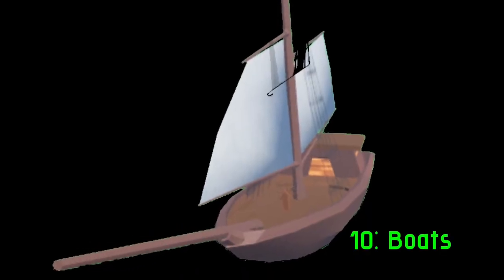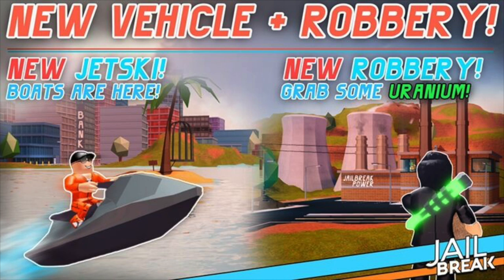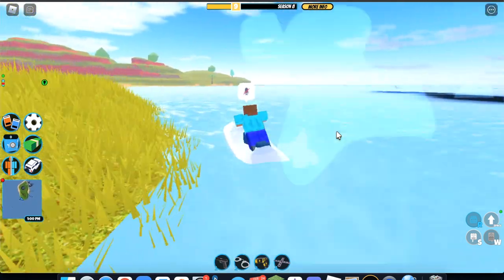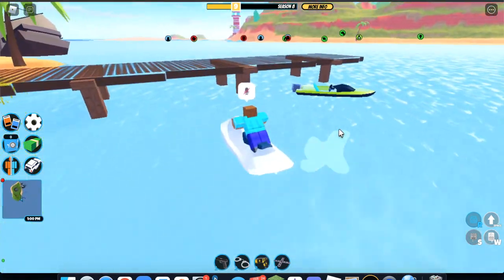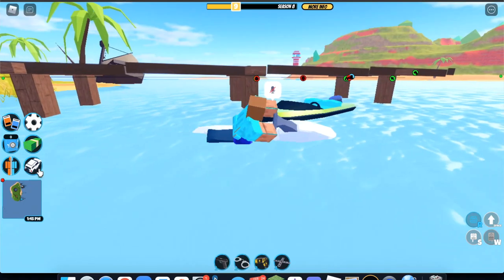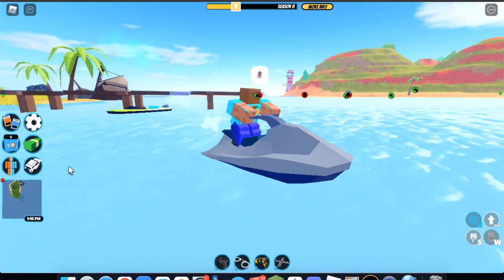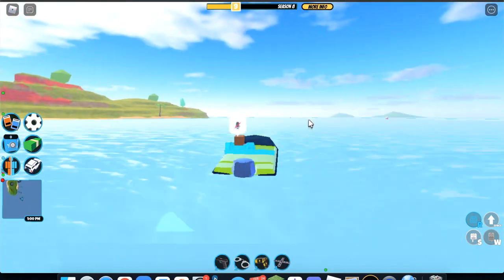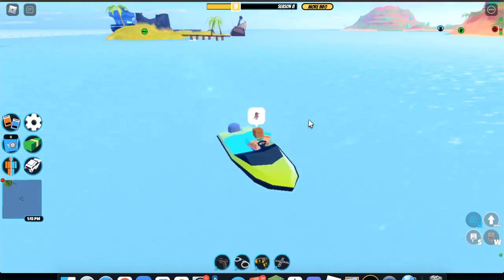For our first forgotten feature, we have boats. The first water vehicle added to the game was the jet ski in summer 2019. While players initially had fun racing around with it, eventually it was forgotten and no one used it. In the 2020 live event, the devs added in two more boats, the cruiser and the sloop. While the jet ski was seldom used due to being restricted to water, it was still really fast and could be customized, which were two features the sloop and the cruiser did not share.